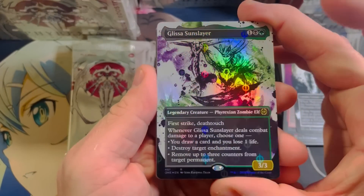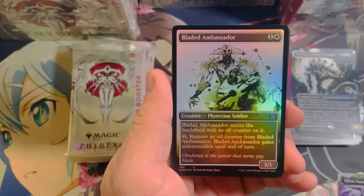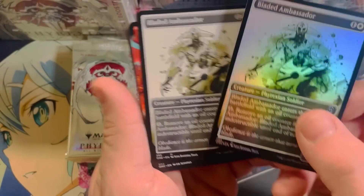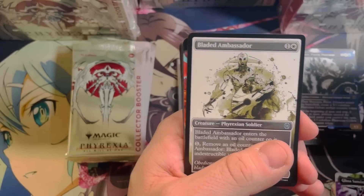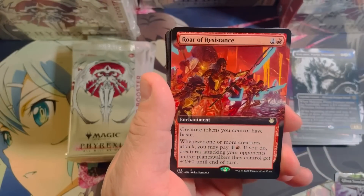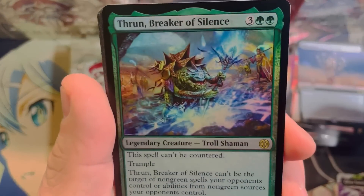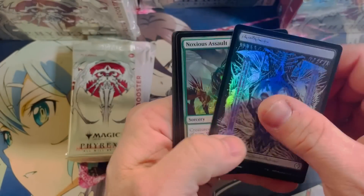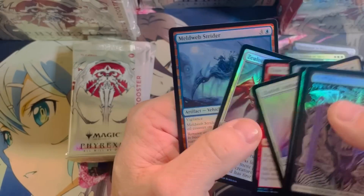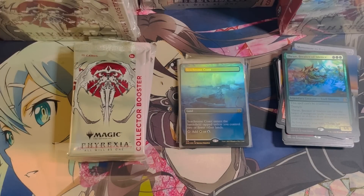Phyrexian foil Glissa — that purple and green is a beautiful card. Bless Ambassador. This slot here feels a lot like Theros Beyond Death's constellation slot — lots of repetition there. Roar of Resistance, Monument to Perfection, we got the chunky ninja turtle throne, Phyrexian foil swamp.